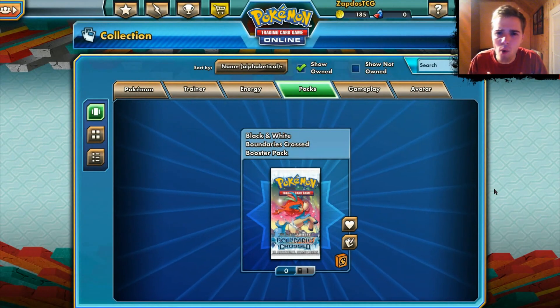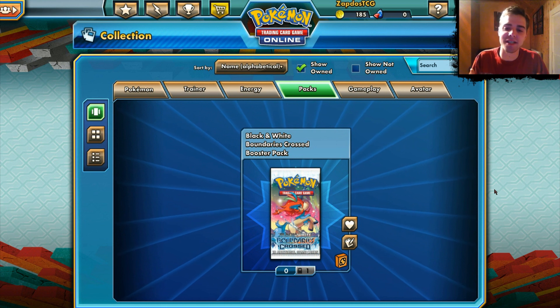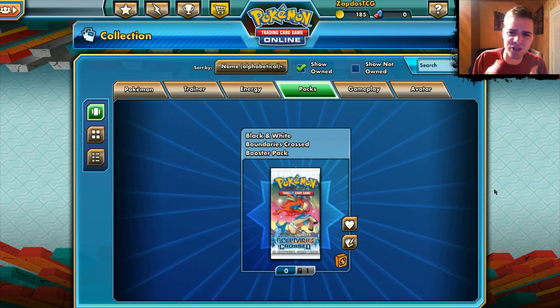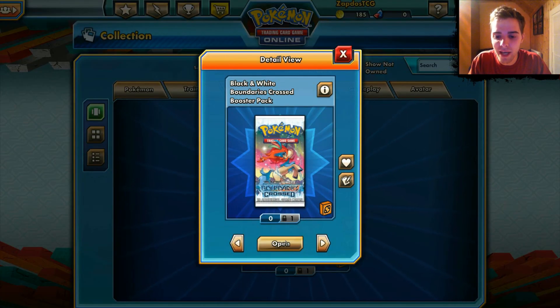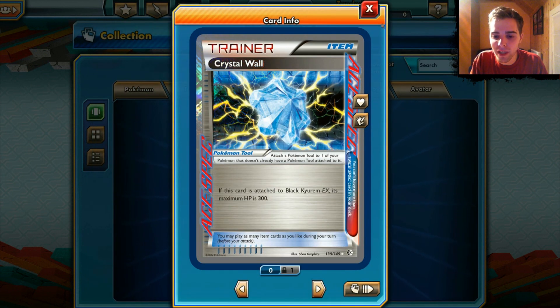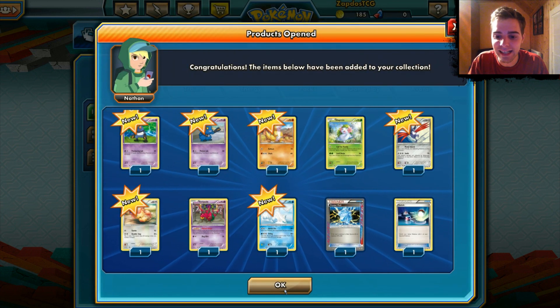What's up YouTube, it's Zapdos TCG here and welcome to another TCG online match. First of all I have a booster since I actually played the Traders Challenge some more and I got a booster. This time it's a Boundaries Cross booster, so let's open that one up first. We got an Ace Pack card, so it was a great pack — the Black Kyurem EX's attack gets raised to 300 HP with this Ace Pack card, so maybe we should test this out.